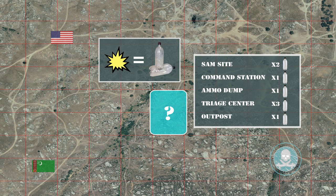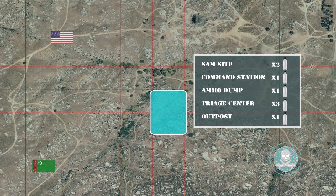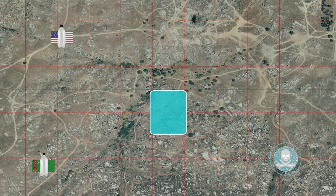The detonation device must be used to destroy an asset. Therefore, each asset must be detonated one at a time. Upon detonation of an asset, the rewarded fuel canisters will be dropped off at your respective forward operating base for safe storage.